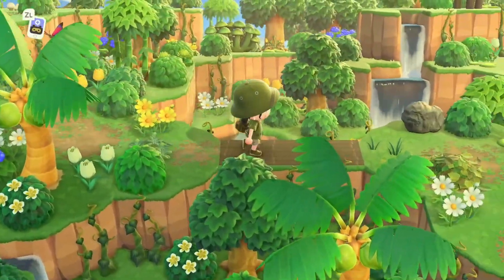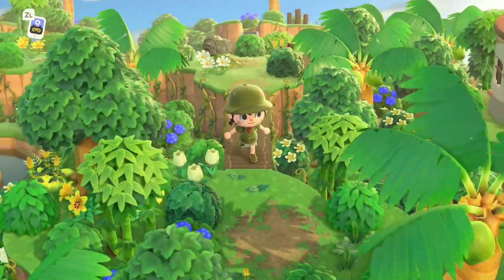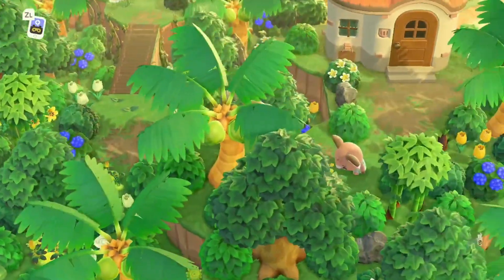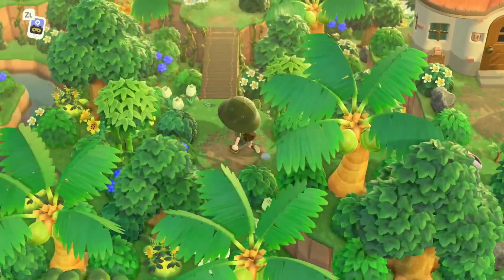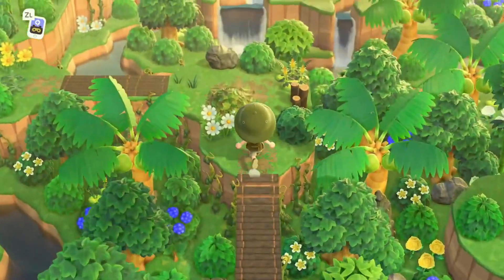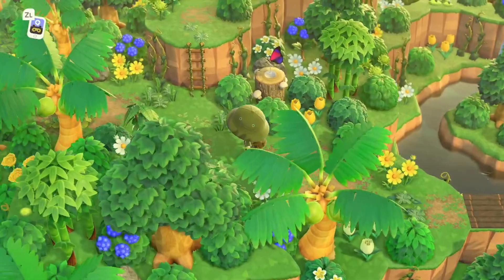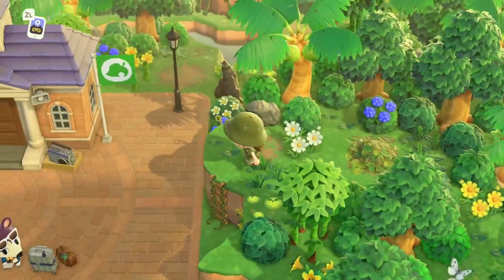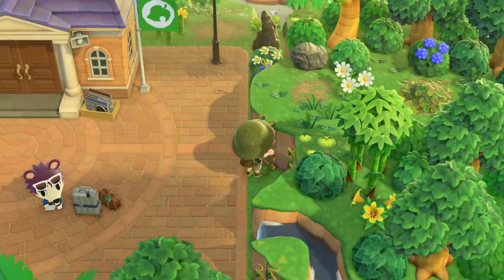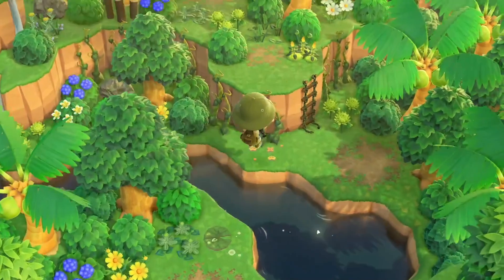We got a lot of great content with 2.0, so I want to make sure my new revamped islands have that feel. There's no way for me to go back to those dream addresses, because I delete my island and restart the game every single time I do a new theme. This was a new island, so I didn't want to name it Moss Deep because I didn't want to add confusion.